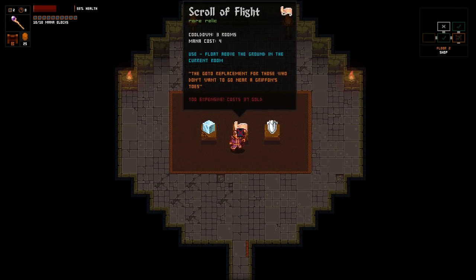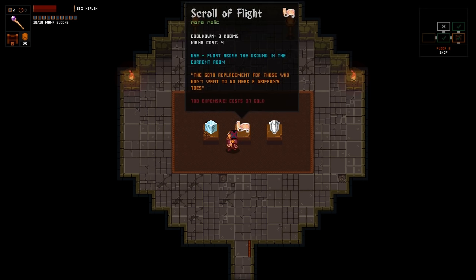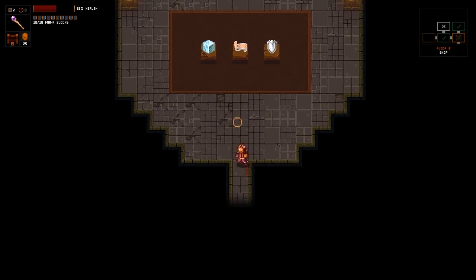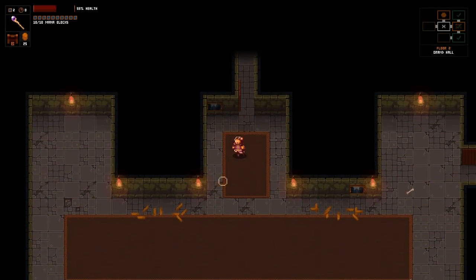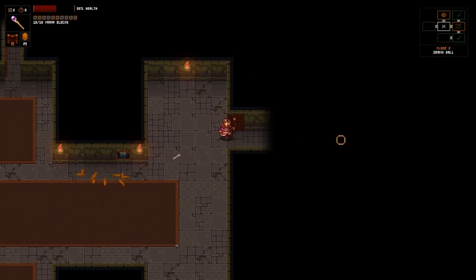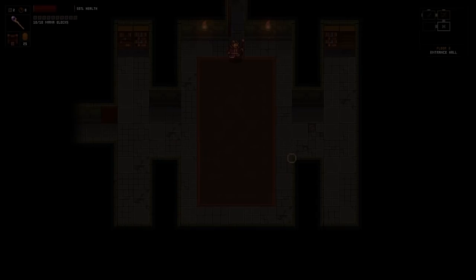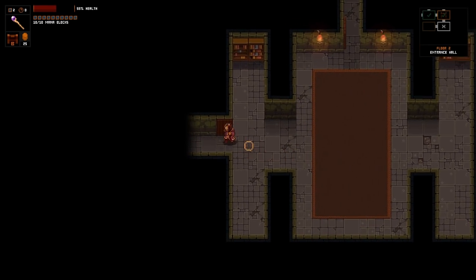Denial is kind of scary. Scroll of flight - float above the ground in the current room. Resonating cube - destroy all enemy attacks. Wouldn't be a terrible idea for clearing things out. I'd like to get my hands on a healing spell if at all possible, but I don't know how common those are. Let's loop back around bottom just to see if there's anything useful.